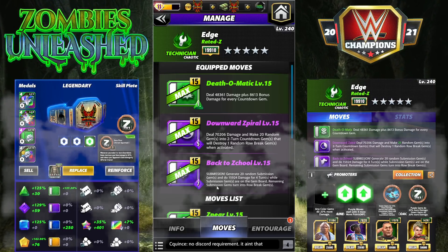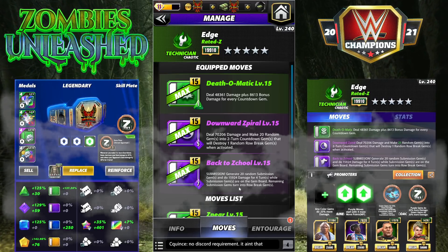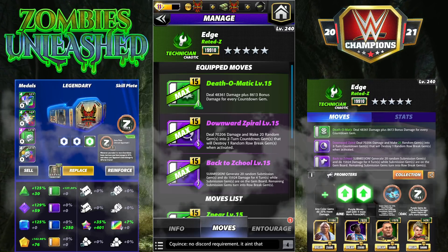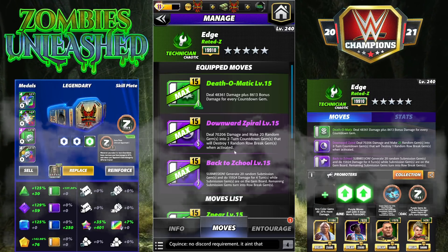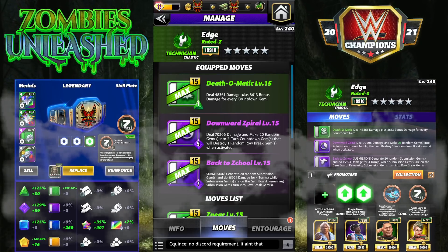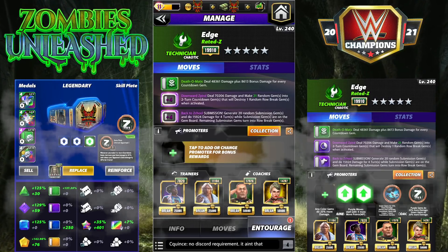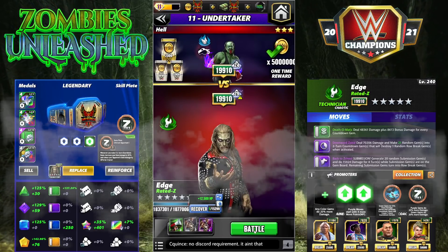The moveset: 7 MP submission - generate 20 random sub gems, do 15k for four turns, remaining sub gems turn into row breaks downwards by row. 5 MP purple - deal 70k damage and make 20 random gems into two-turn countdown gems that will destroy one random row break when activated. And Death-O-Matic - deal 48k damage at 1 MP, bonus damage for countdown gems. Let's get out there and see how this one looks - and it doesn't look good, trust me.